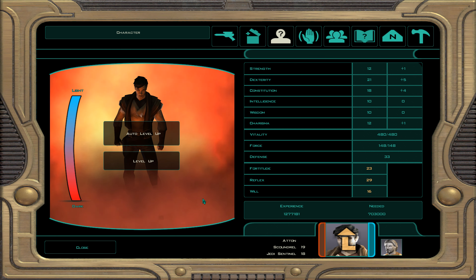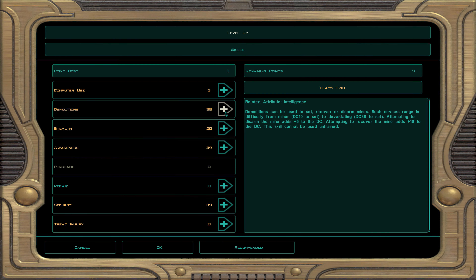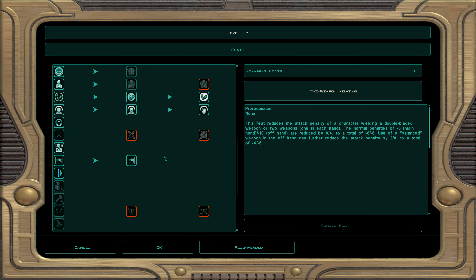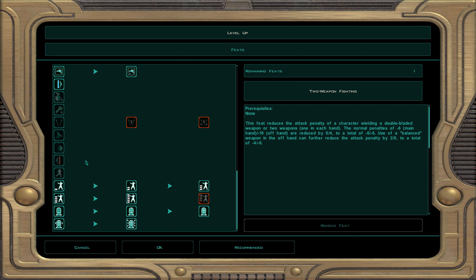For force powers at level 37 we take affliction — this poisons the target, slowing them down and causing them to lose 7 points from each physical attribute: dexterity, constitution, and strength. It can be resisted.